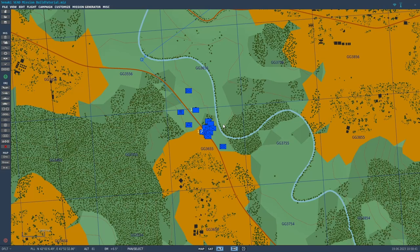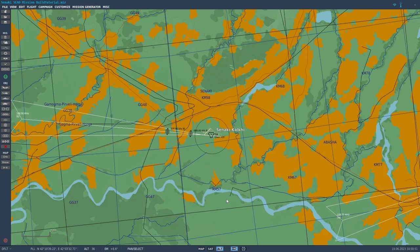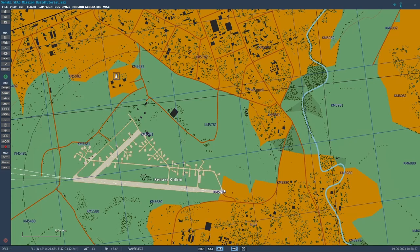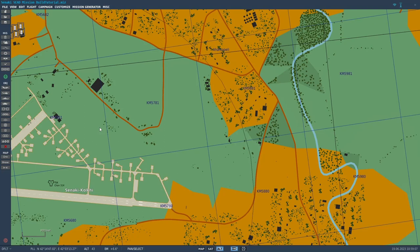I'm going to zoom out a little bit and get up to Sanaki, which is just right up here, and pick out where we want to put our SA-2 site. We'll start with that, and then I'll talk a little bit about its configuration. I'm also going to talk about templates, because I'm actually going to use a template to put this SA-2 site in.